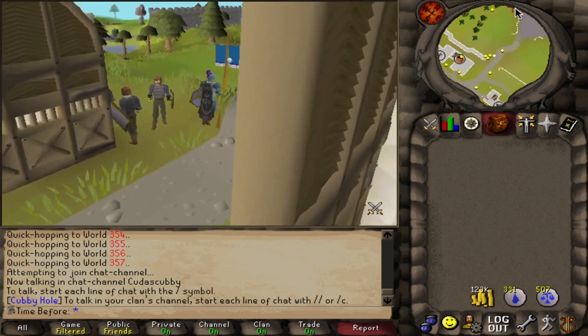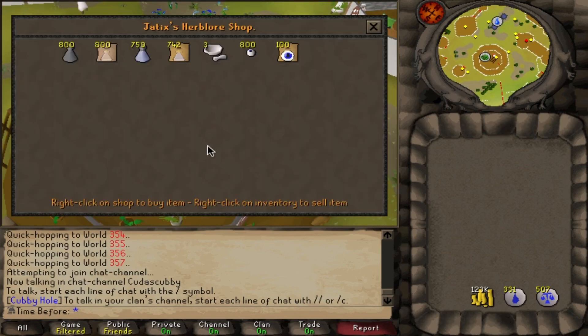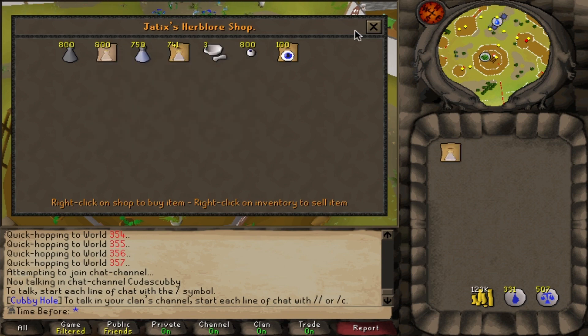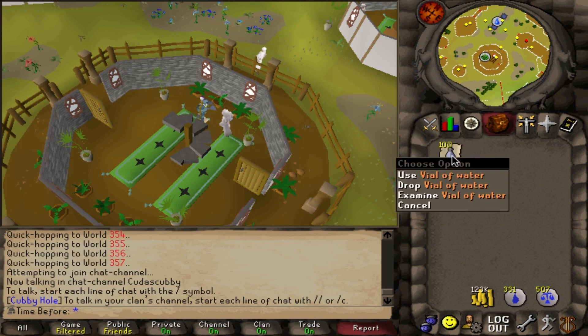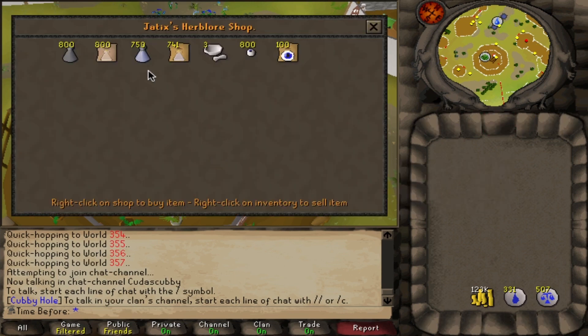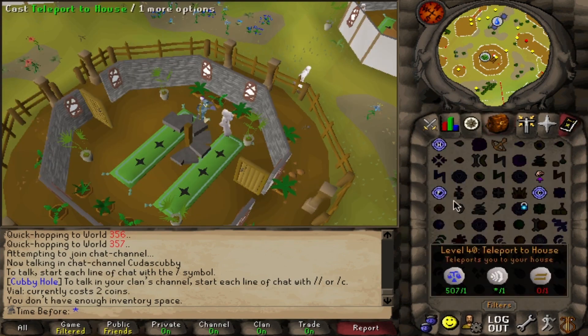We still have one more item to buy and that's water-filled vials — they're actually really hard to come across this month. At the herblore shop in Taverley there are some very handy stocks, one of them being water-filled vials. If I went ahead and bought these it would be really quick as they give 100 noted vials of water, but unfortunately I can't buy those for the same reason as the Eyes of Newt packs. Originally RuneScape Classic herblore shops did not sell vials of water, so I'm going to have to buy the original vial stock — individually empty vials and fill them myself.